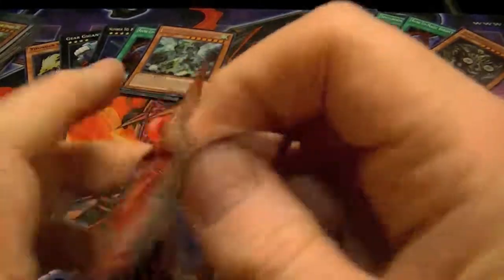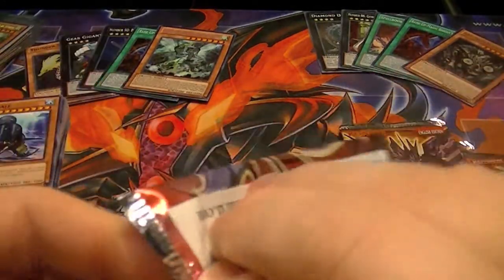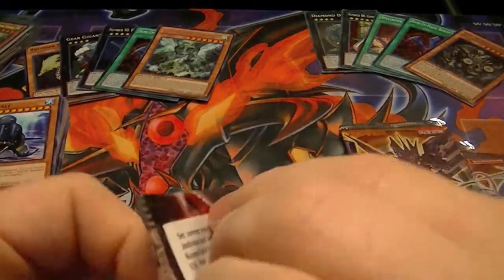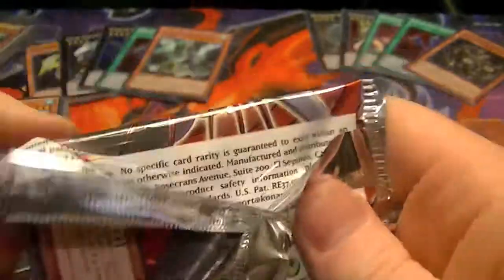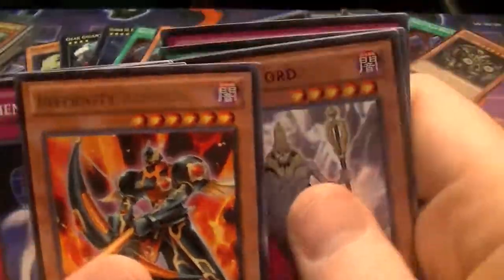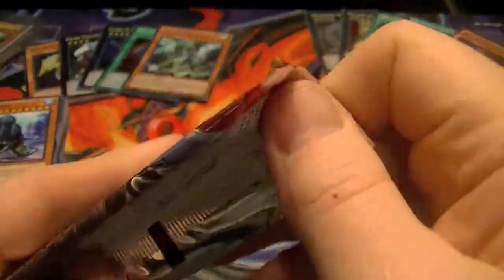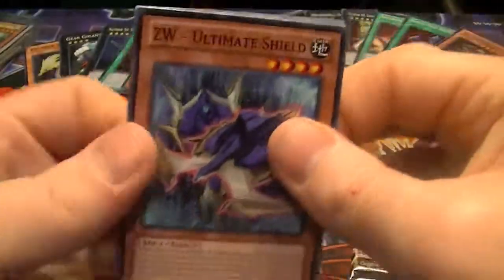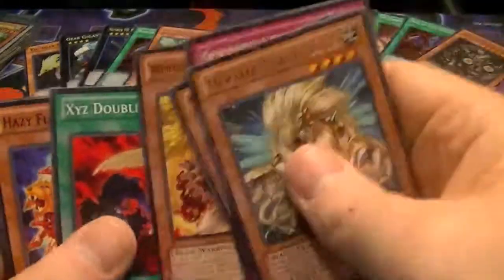All righty, moving right along. Cosmo Blazer. See if we can't pull a Diamond Direwolf or maybe an Ultimate Fire Fist Bear, or a really ironic Secret Rare Spellbook of the Masters — would much rather have a Secret Rare Fire Wolf though. Rare Infernity Archer. And our last pack of Cosmo Blazer — Rare Heroic Beast Leo. No hollows from that one.